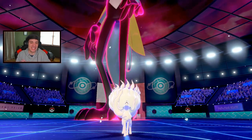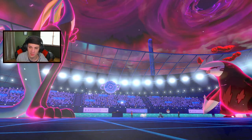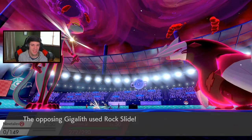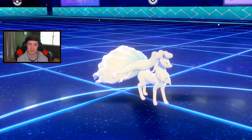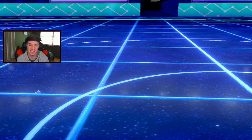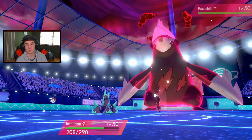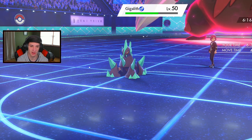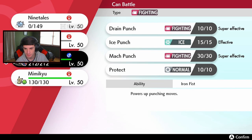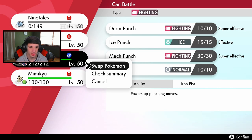He goes for a Rock Slide and it double connects - that did decent damage even through Aurora Veil. I don't think this thing has Brick Break. Do I go Conkeldurr here or Mimikyu? I could rock out into a Drain Punch or go Mimikyu. I kind of want to save Mimikyu for now.